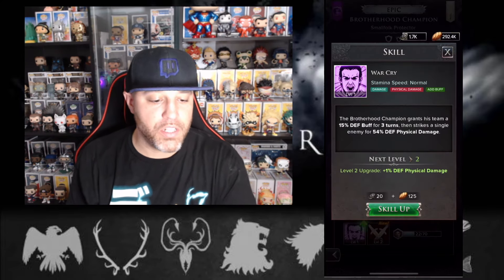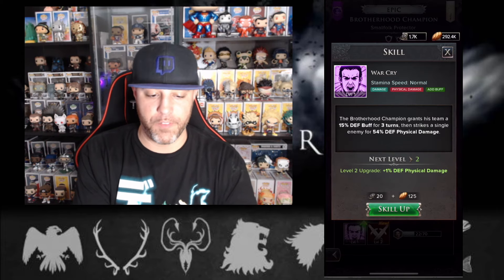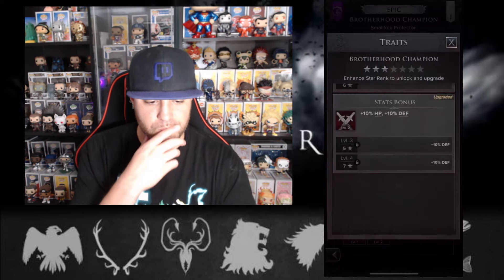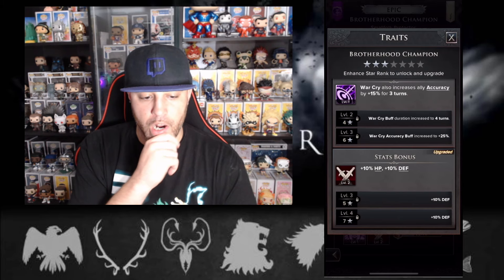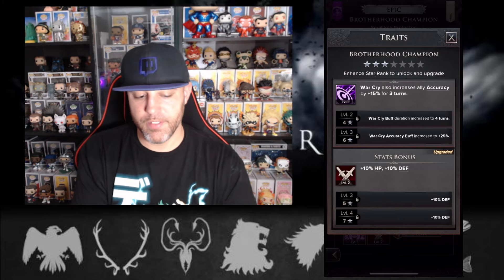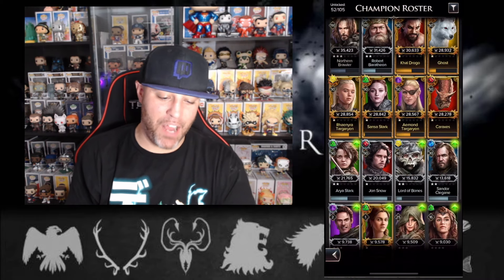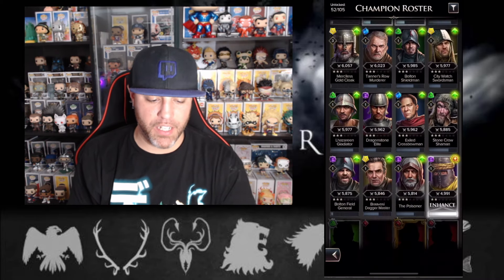So his first skill: the Brotherhood Champion grants his team a 15% defense buff for three turns, then strikes a single enemy for 54% defense physical damage. Warcry also increases ally accuracy, and his stat bonuses are HP and defense. I'm probably going to pass on him — he doesn't seem too great.